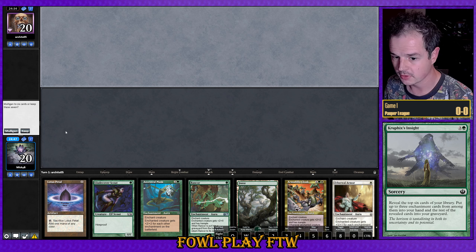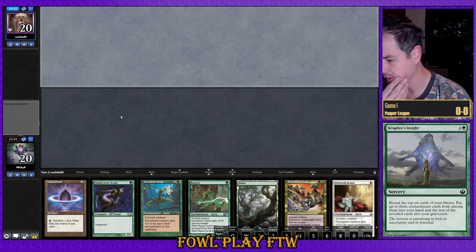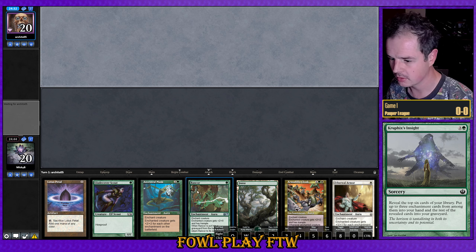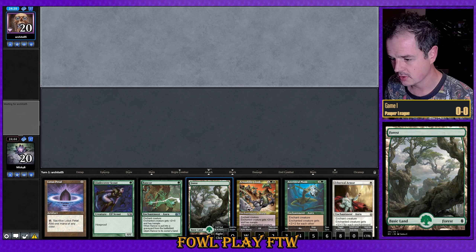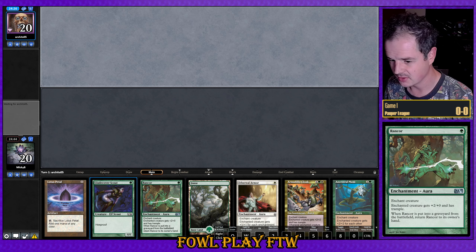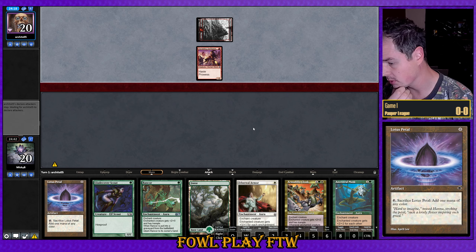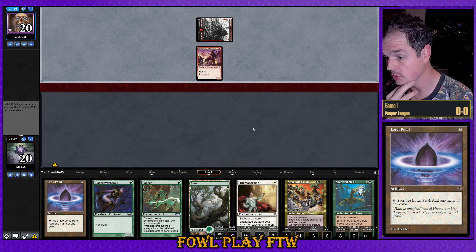Alright, match number one here — we've lost the die roll versus Burn. This hand is probably risky but I think I'm going to err on the side of keeping it. We've got a lot of power here, though we do have a couple of very expensive cards and not access to very much mana. Looks like we're versing Burn.